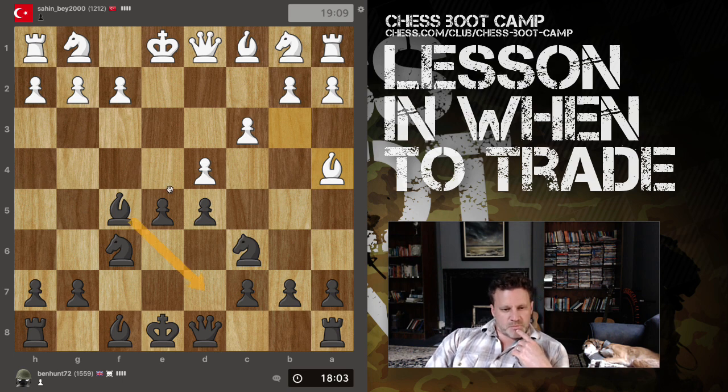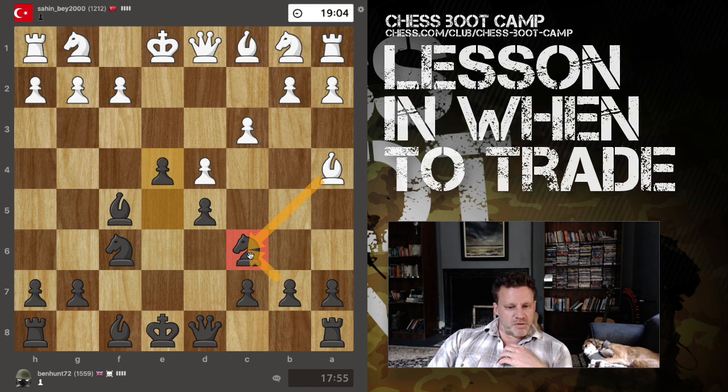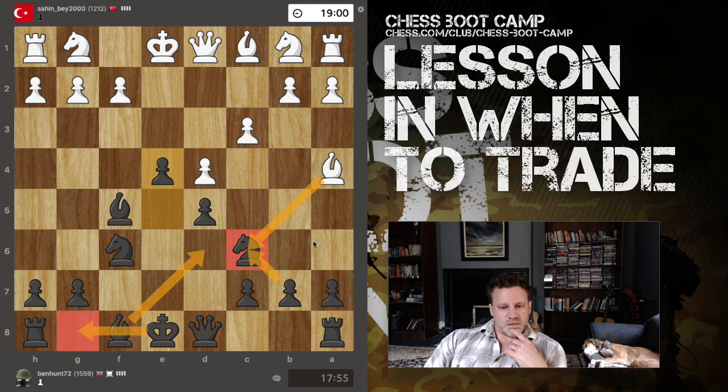If I drop my bishop back: takes, takes, bishop back, takes here, takes - then I can lose the pawn. I'm just going to push forward. If he wants to take here, I recapture with the b-pawn, then I'll just develop and castle short. That's fine, happy with that.